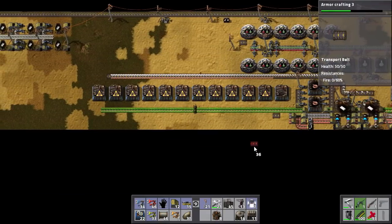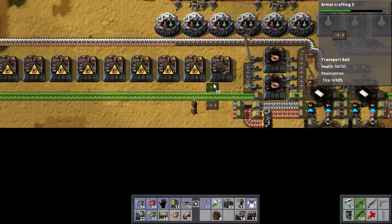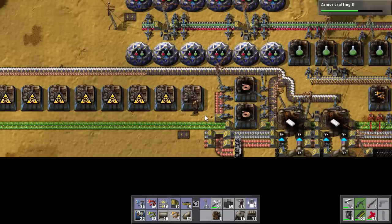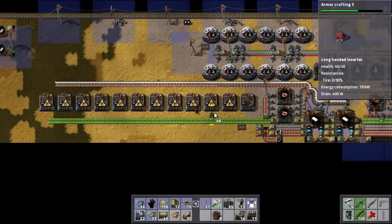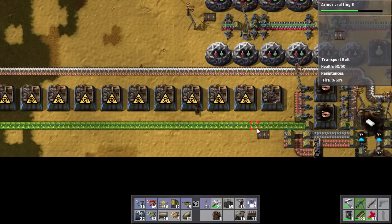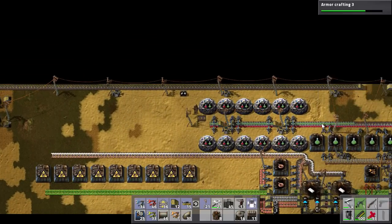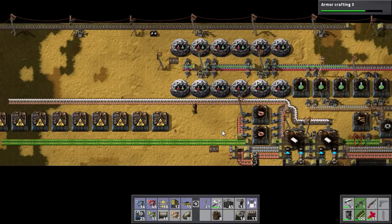Those outputs are all going to come out like that — where am I outputting these? I don't really have space. One thing I could do is use long-handed inserters for the green circuits — each of these assembly machines only needs two of those per second. I would have to move things down a little bit to get that to fit. Eventually we're going to get rid of the ammo line, so I could move this science up two spaces and move the belt up one. Let me try to route all that stuff around.